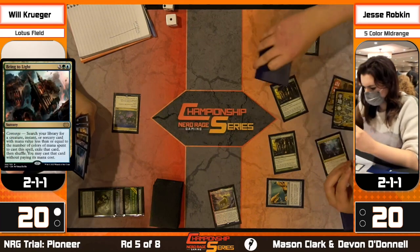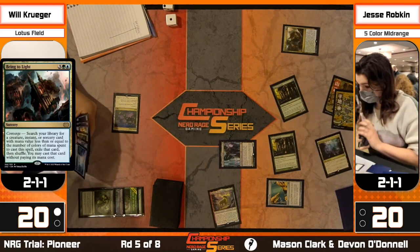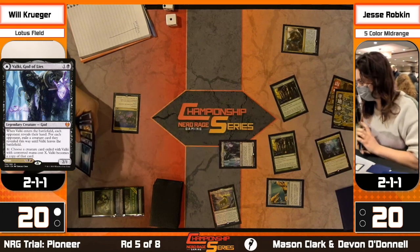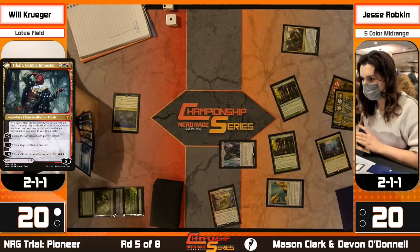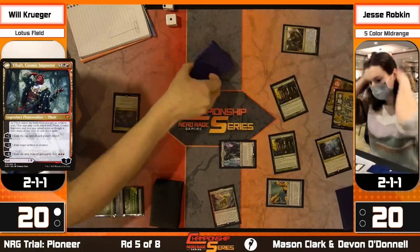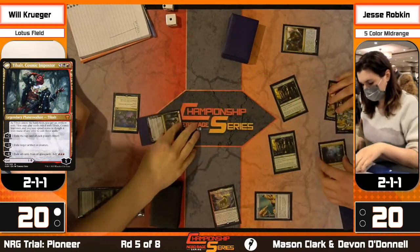Tibalt lets you play cards as if they were any color - cards exiled by Tibalt's ability. Jesse might be doing this because she thinks Slaughter Games won't do enough right now, or she just wants Tibalt on board to work through and try to win. I remember the time in Modern when you could put this card into play as early as turn zero or one - it was unbelievable, might be one of the most broken decks in Modern history that no one talks about.